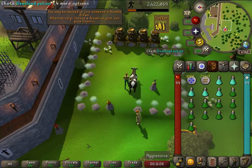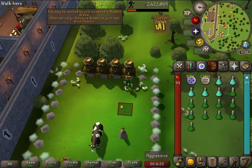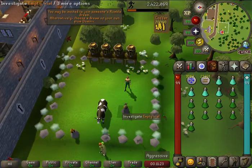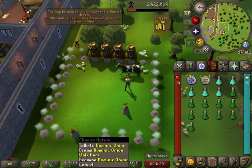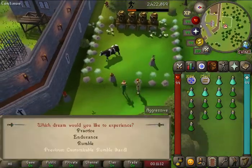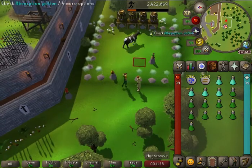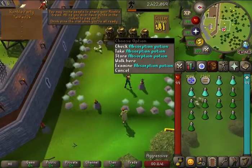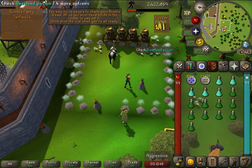An overload potion lowers your health by 50 hit points but boosts all your stats dramatically. Your absorption potion is a potion that gives you a standing buffer of health. So you run back into the dream with the exact same setup — do the Rumble Hard, pay the 26,000 — and then you get your absorption potions. Once you have enough points, you get a large supply of absorption potions and fill up your whole inventory, except for a couple of slots for your Super Combat Potions.